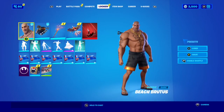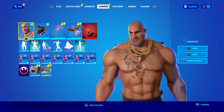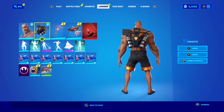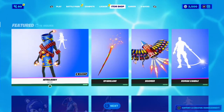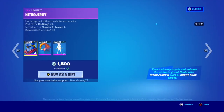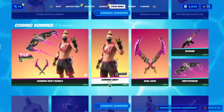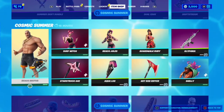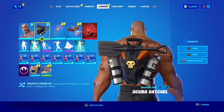We are late, I know, but better late than never — I love this skin too much to ignore it. So we're here to do a combos video for the Beach Brutus skin with the Backbone Scuba Satchel. If we take a look at the item shop now — it's the Fourth of July — we've got Nitro Jerry, more Fourth of July skins, and the summer skins are still here, including Beach Brutus, Surf Witch, Beach Jewels set, and Boardwalk Ruby set. We've done combos for all of these on my YouTube channel, so check those out.